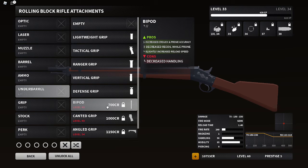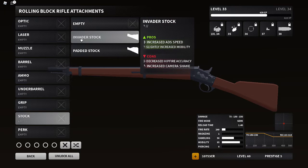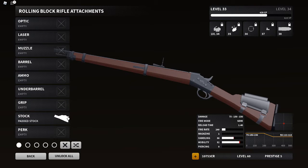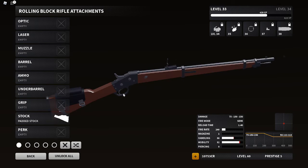Under barrel — we got a bipod for some reason, I don't know why. Then we got different stocks. We got the invader stock, which is basically just a little bit shorter of a stock, and we have the padded stock, which I really like. It's like black leather on a Harley Davidson.